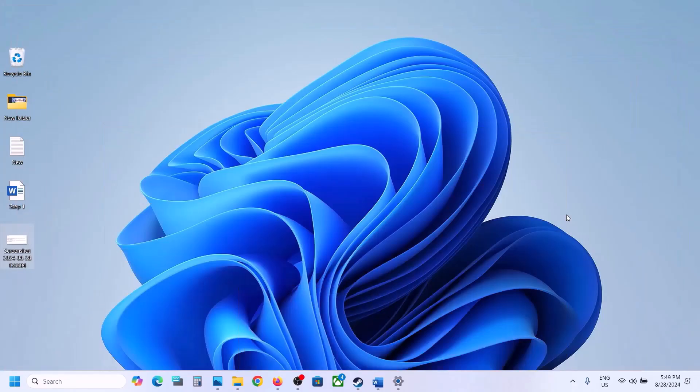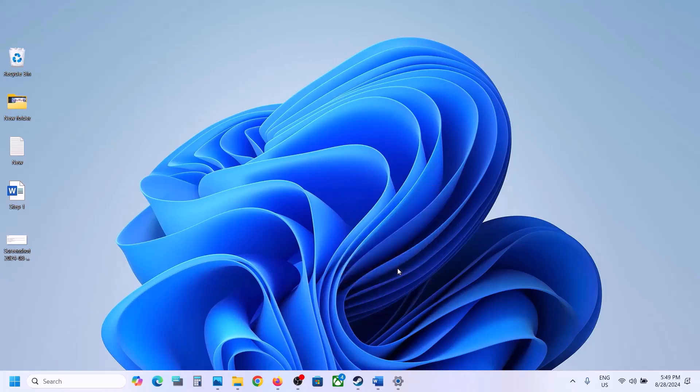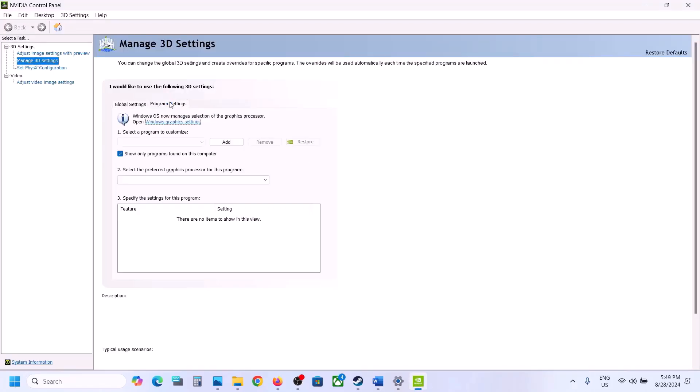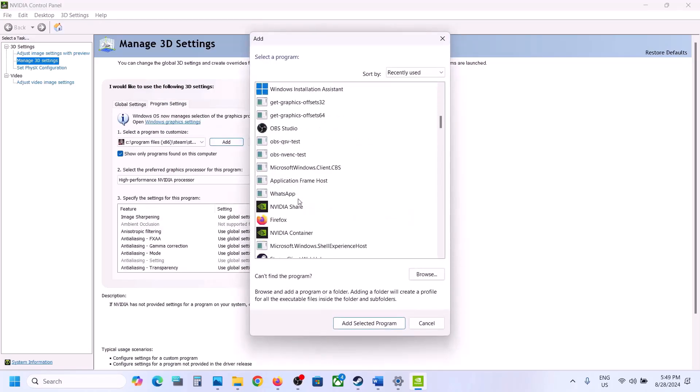NVIDIA users can go to the desktop, right-click, select show more options, and then go to NVIDIA Control Panel. Once NVIDIA Control Panel is open, click on manage 3D settings, then click on program settings, and then click add.